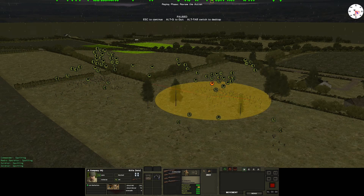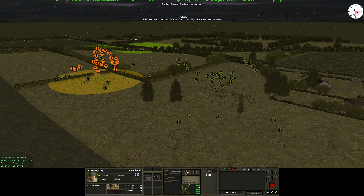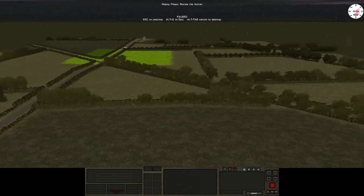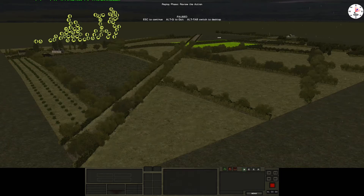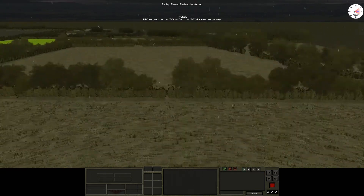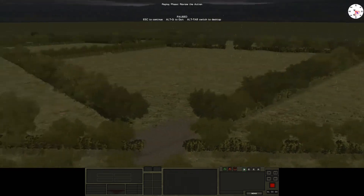Then I have A company and B company, which are the two infantry elements. This is an evening attack and a meeting engagement with the objective in the middle. My plan is to move to the right flank using the hedgerow here, taking it as my first line, and then pushing up to the second hedgerow to hold and advance on that right flank.